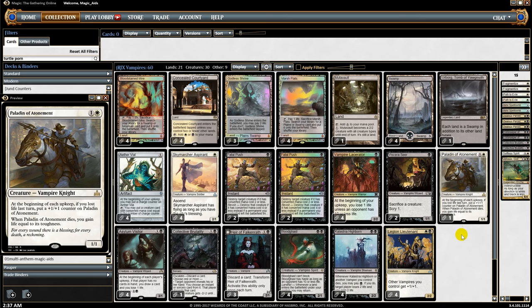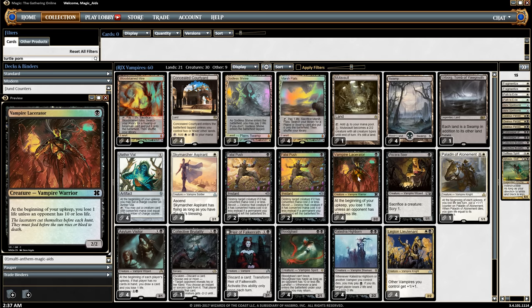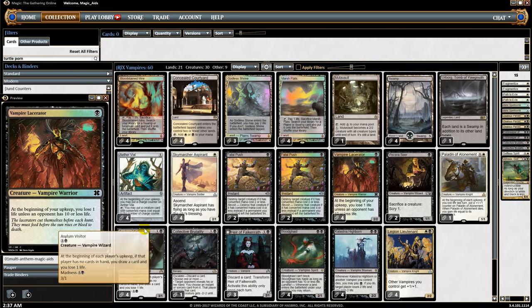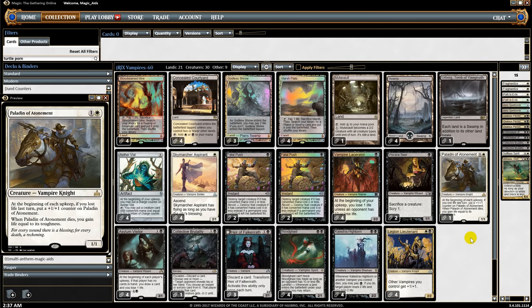Paladin of Atonement can be pretty good in this deck where we lose life from quite a few things — fetch lands trigger it, Lacerator causes life loss every turn if our opponent has more than 10 life, and Asylum Visitors as well. So in this deck it works particularly well, and if the game goes really long it's nice to have. That said, the new cards aren't really groundbreaking — they're not insane cards we haven't seen in modern before.